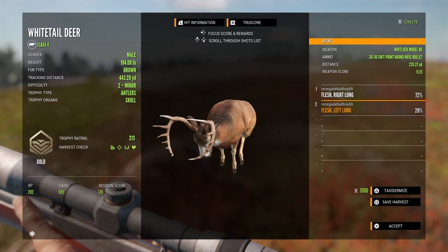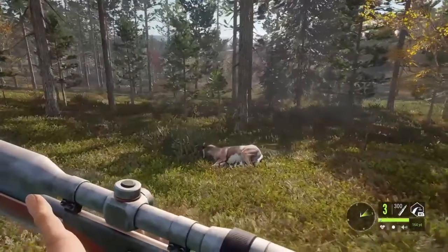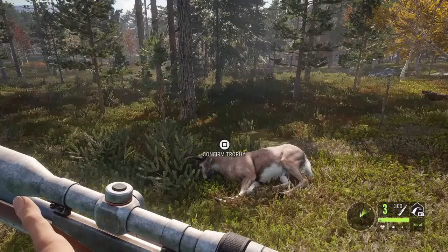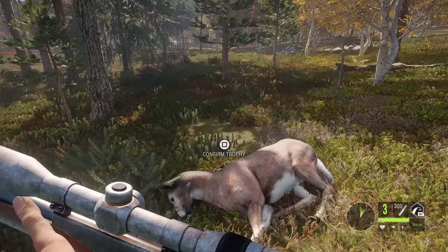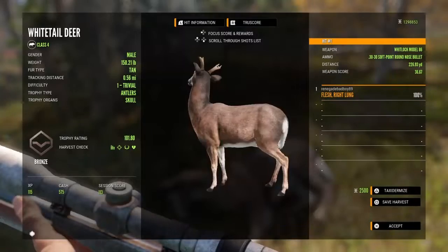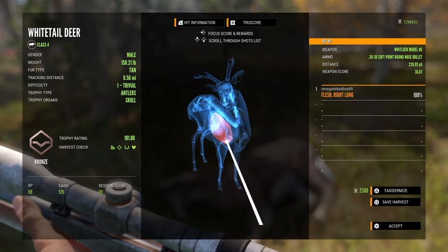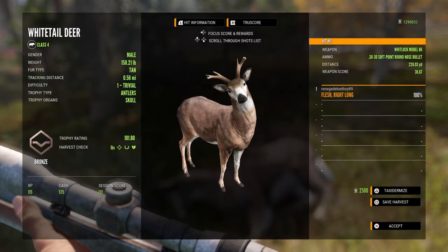Scoring 213. Here's the other buck — I had a little trouble trying to find him. He wasn't leaving much tracks from where I shot him. I did see vital blood on the ground. Got him at 226 yards, got him in the right lung. That's a very small buck.